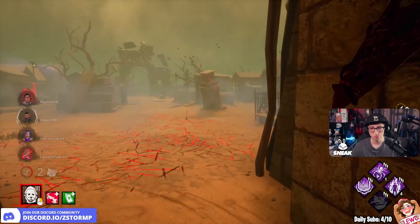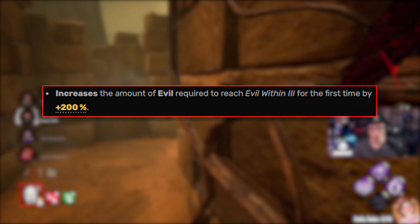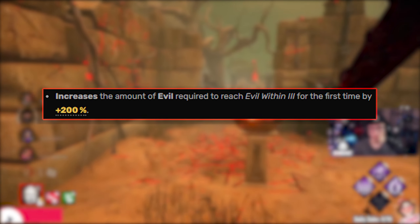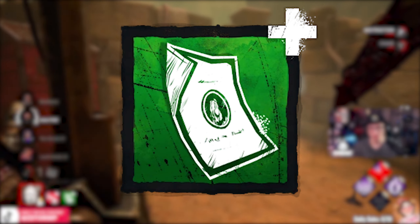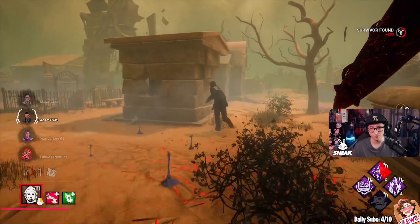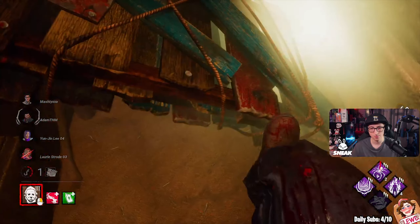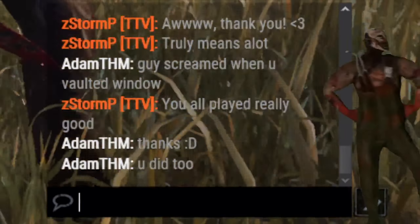The add-ons we're running during this video are Fragrant Tuft of Hair, which grants unlimited duration of Evil Within III, increasing the amount of evil required to reach Evil Within III for the first time by 200%. Then the other add-on is J. Myers Memorial, which increases the stalk rate by 25%. This is going to be actually nuts how fast we're going to be running and vaulting — there is no chance of getting away.